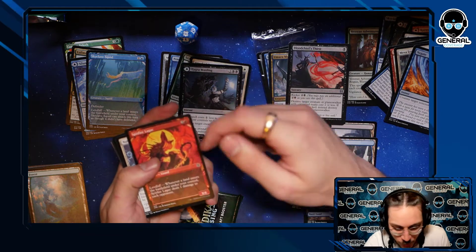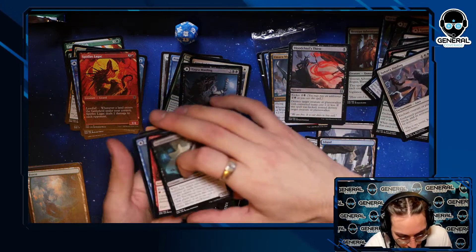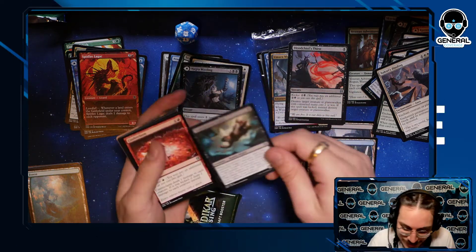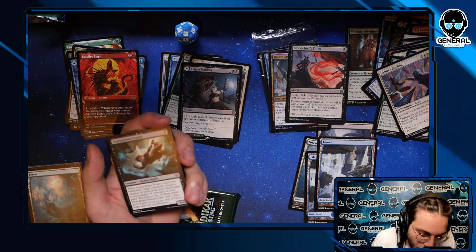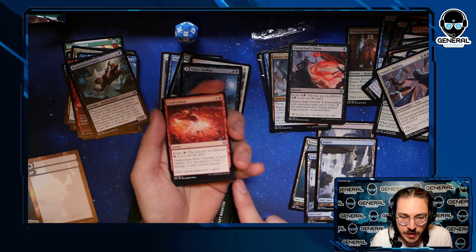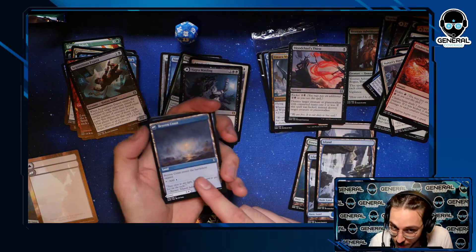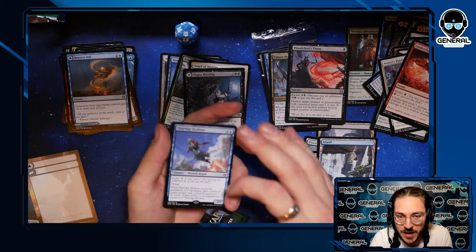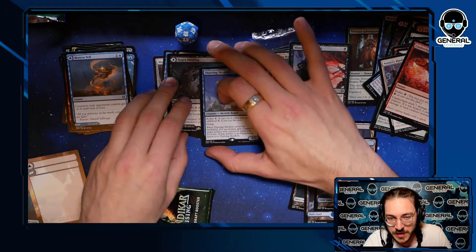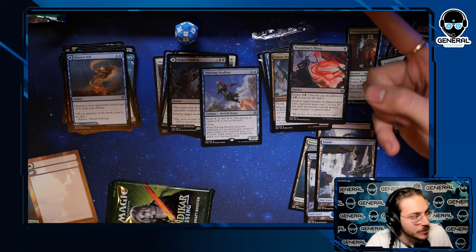We got Negate and a gorgeous alt-art Spitfire Lagac — four mana 3/4, landfall pings your opponent for one. Nahiri's Binding is stereotypical removal. Acquisitions Expert — when it enters, opponent reveals cards from hand equal to number of creatures in your party, and you choose one to discard. Cinderclasm — does one damage to everything, if kicked does two including your own creatures. Baygwind Veil — creatures your opponent controls get -2/-0 for the turn, or it's a land. Really powerful: if it's not beneficial it just becomes a land.